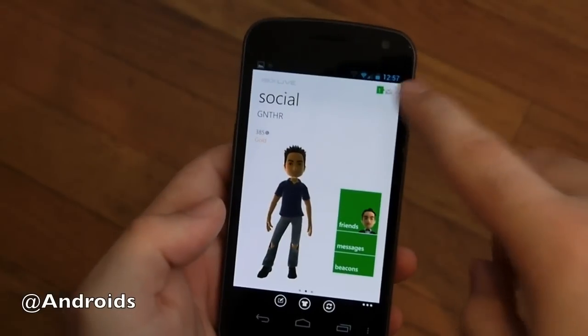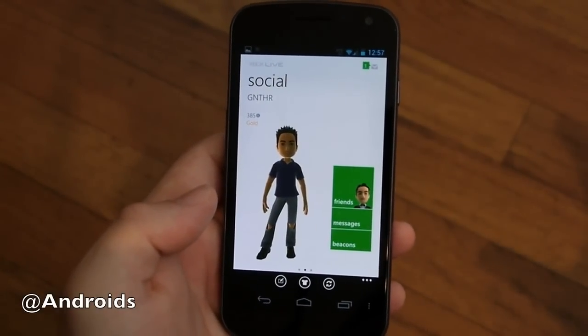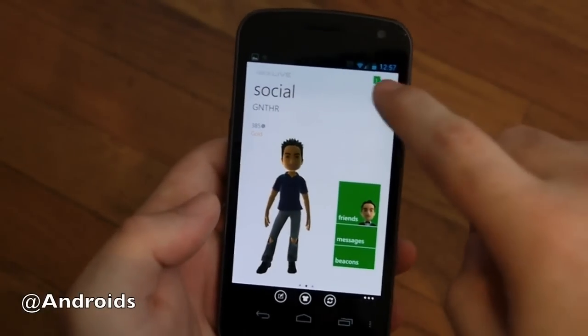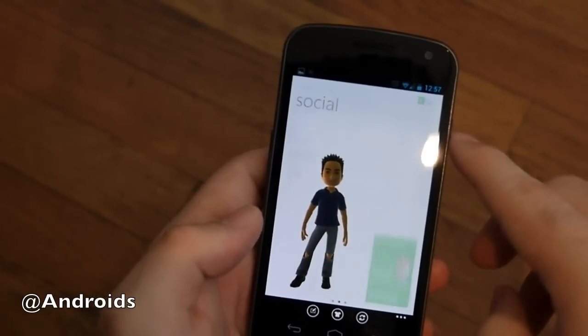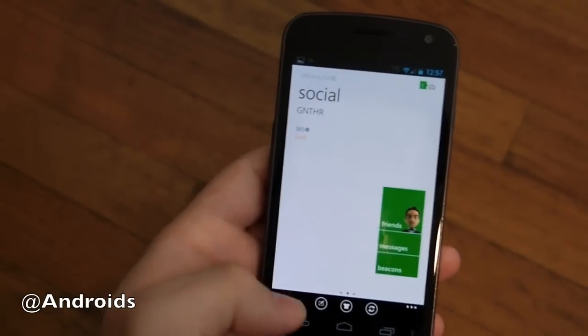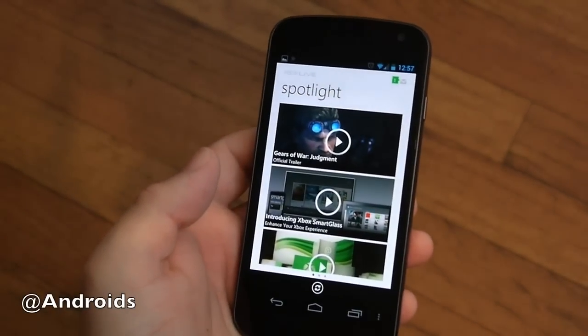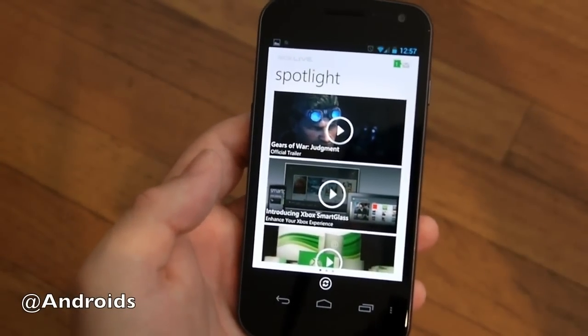Up here when you go to messages, you can actually read and send messages with all your friends. This is a full-out messaging and tracking experience — a full-out app for Xbox Live on Android. There are a couple of messages here, and you can obviously make a new message or reply. So that was it — just a quick look at the brand new Xbox Live for Android. Go and get it, check it out. Thanks for watching guys.